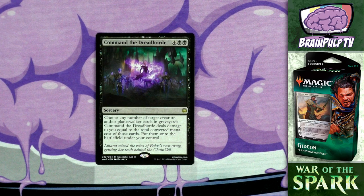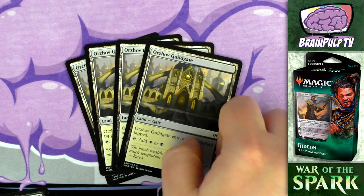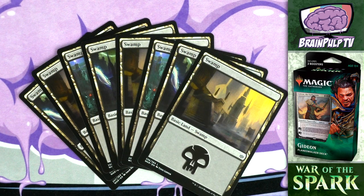That covers all the spells in the deck. The land base is four copies of Orzhov Guildgate, twelve Plains, and eight Swamps.